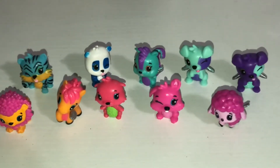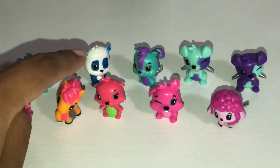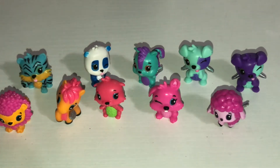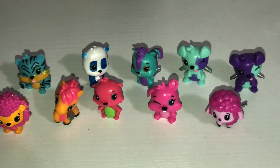Here is a close up of all of the little figures. My top four favorites are the little lion, the little panda, the little sheep, and the turquoise little puppy. Go ahead and comment down below which one was your favorite. Don't forget to hit that like button, and don't forget to subscribe for more Hatchimals collectible videos. Alright guys, until next time, bye!